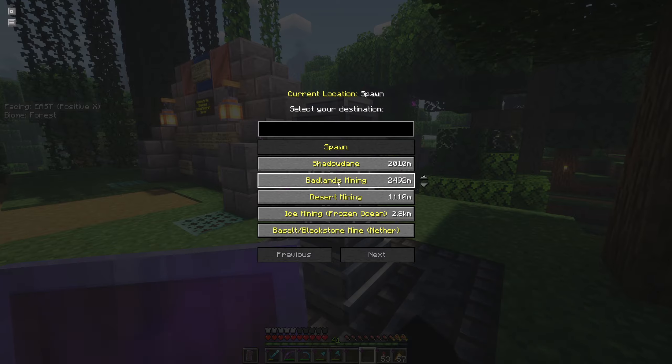My waystone dumps you out right at the basement area, which has the elevator up top. I also have the villager trading center here — anyone is free to come over and grab books or trade. All my farms feed into this little storage system, and I have the terminal on the wall so you can access any of the resources here. There's a rather obscene amount of iron, rockets, pumpkins, and melons.